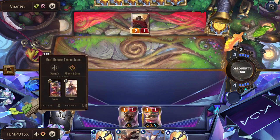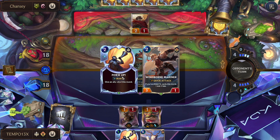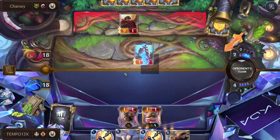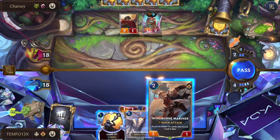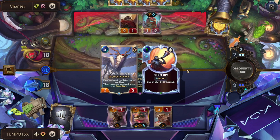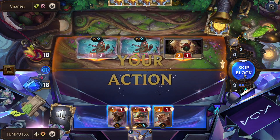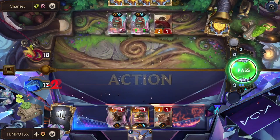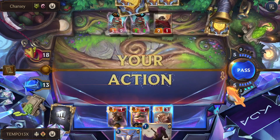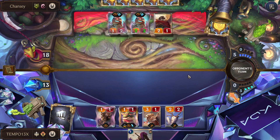They know about our Form Up — but they don't know about this second one. Ironically kind of an outplay. We play the Mariner. Then double Skip — they hit both of our Form Ups. That card is way too insane, going to both Form Ups.